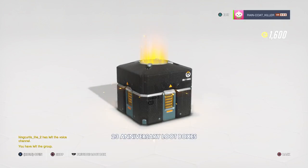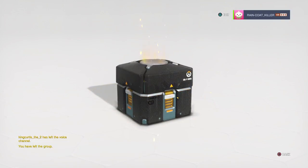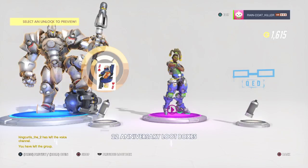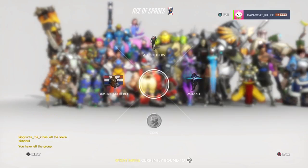Next loot box. Reinhardt - I already have that. Victory pose - it's a nice victory pose. I actually have that one on my Reinhardt right now. Soldier 76 - it's cool, I'll actually probably add that. There's electricity outside, my internet might cut out while recording this.